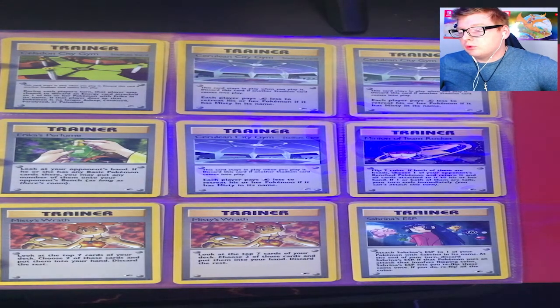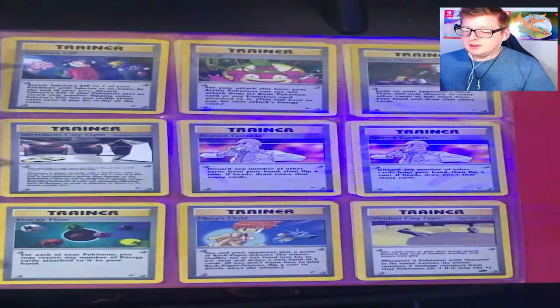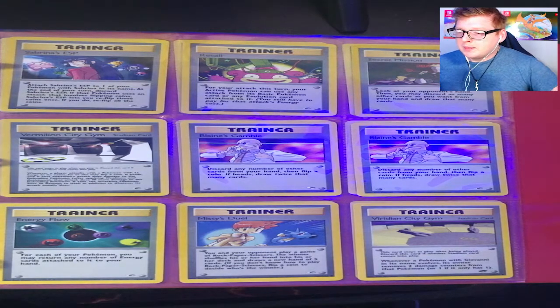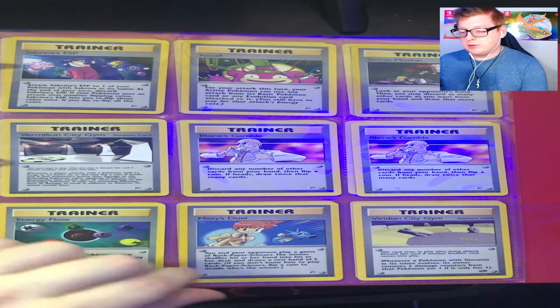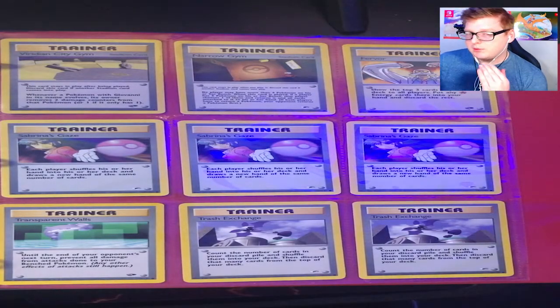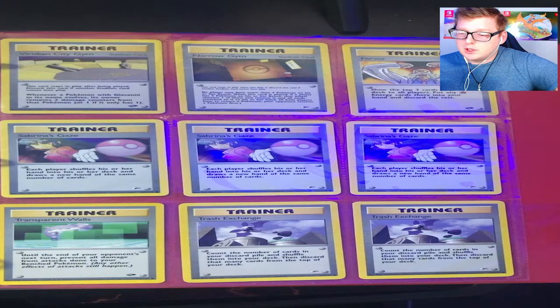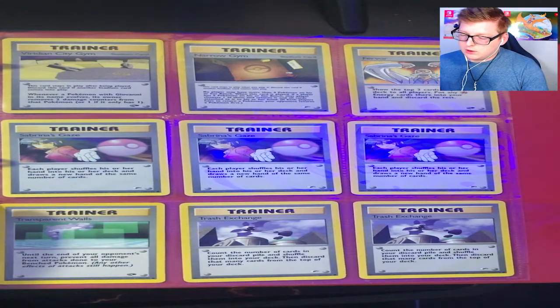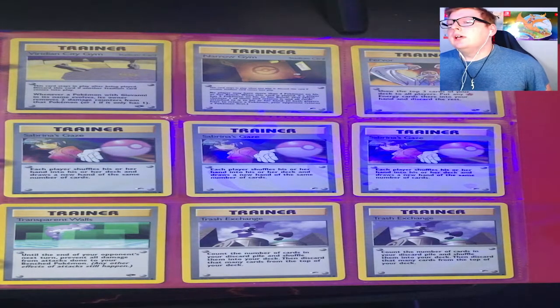Celadon City Gym, Cerulean City Gym, Erica's Perfume, another Cerulean City Gym. Then Minion of Team Rocket, Misty's Wrath, Sabrina's ESP — that means psychic abilities for those who don't know — Recall, Secret Mission, Vermilion City Gym, Blaine's Gamble, Energy Flow, Misty's Duel, Viridian City Gym. And by the way, if you think I did this in a weird order, this is how the set has it listed. Narrow Gym, Fervor, Sabrina's Gaze, Transparent Walls, Trash Exchange — Zubat's not trash, you're trash. And that's it for these sets!